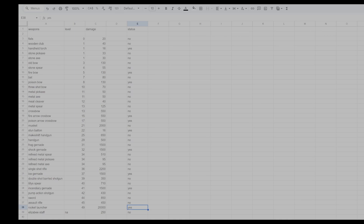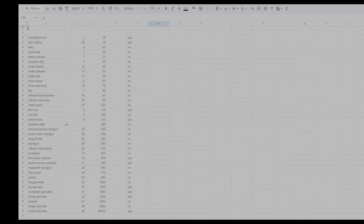The Elizabeth Staff cannot be crafted — it's marked N/A — doing 250 damage with no status effect. Now I want to go over this list re-sorted by damage output rather than level, so we can see where each weapon stands. We still have the level shown and the status effect column.